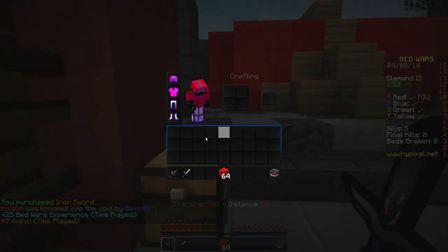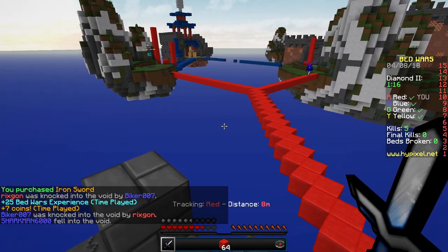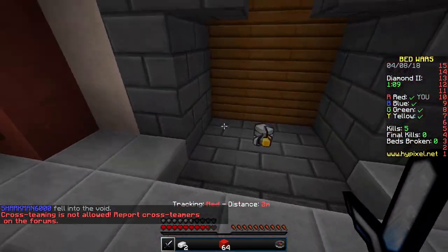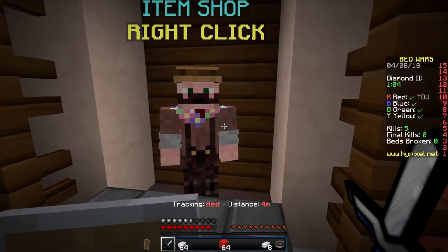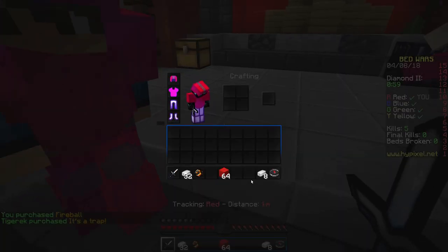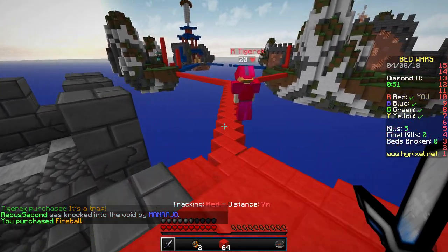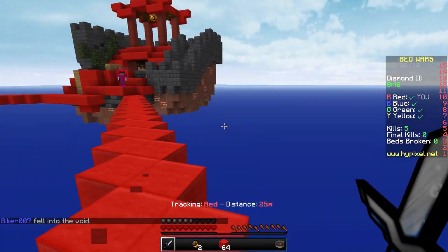I should probably start using TNT — actually, that should be doable with just a fireball. The axe will be too slow, so a fireball should do it. Also, when you put your stuff in the ender chest, your teammates cannot access what's in your ender chest.